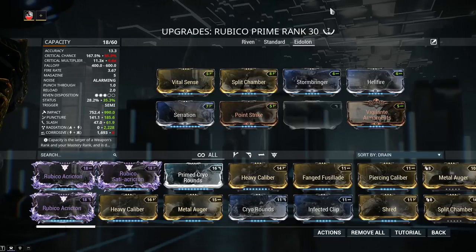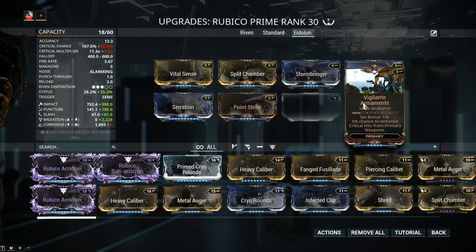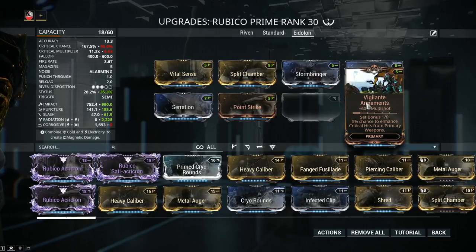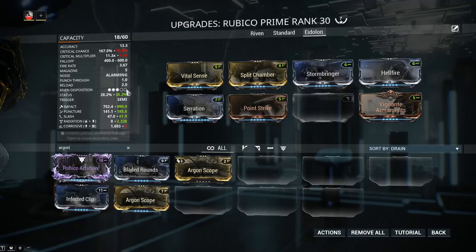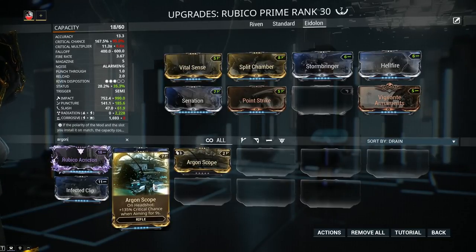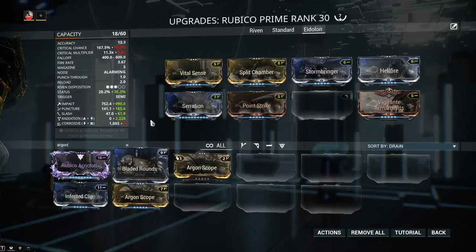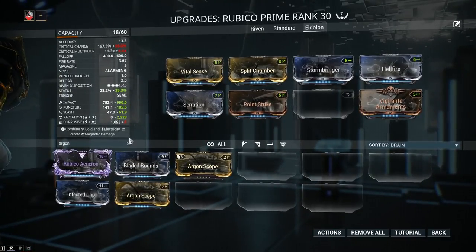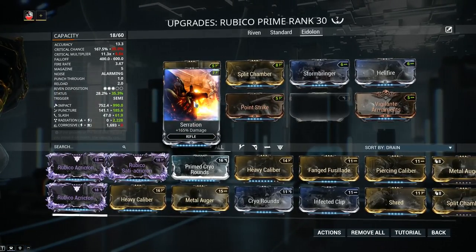Let's talk about Eidolons, because that's the primary use case for sniper rifles. The mandatory mods are Vital Sense, Point Strike, Split Chamber, Stormbringer, and Hellfire. Vigilante Armaments is not 100% mandatory but more often than not it'll find its way onto an Eidolon setup, simply because you can't really use on-kill effects against Eidolons. What about Argon Scope? In standard setups with 160-something percent crit chance, I'd rather go for critical damage instead. For Eidolon hunts you can proc it by hitting the Eidolon's head and then refocusing to the joint, but my setup is too fast for that. Bladed Rounds is not recommended at all — it's an on-kill effect and you don't get many kills when fighting the big Eidolon. Serration is also not 100% mandatory, depending on Chroma.